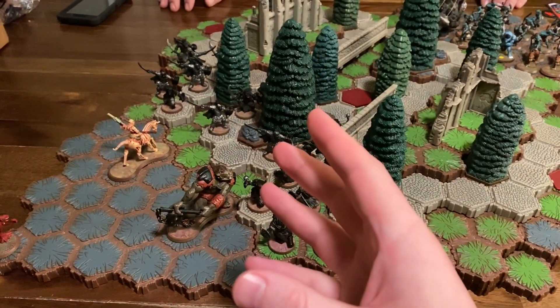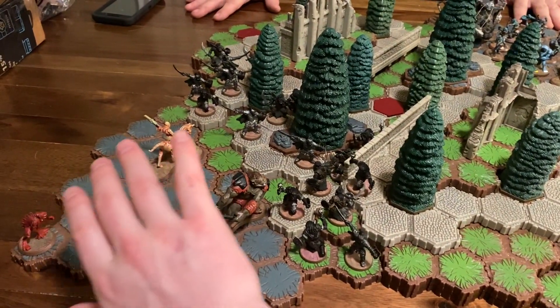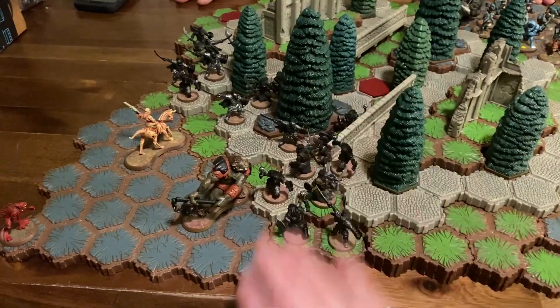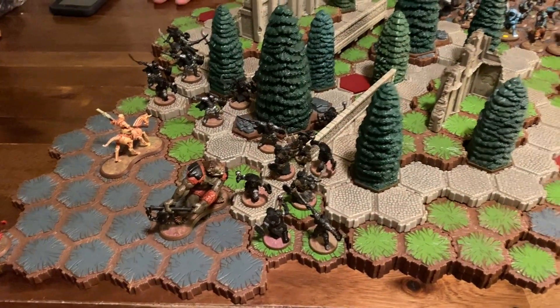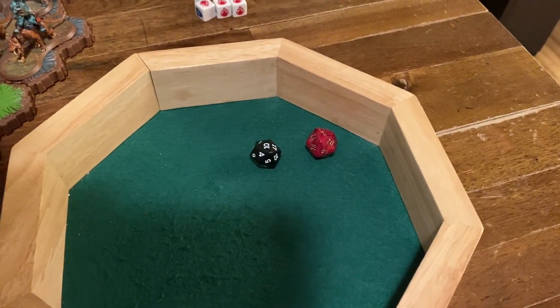For those of you who aren't familiar with the Death Chasers, I was using their Battle Rush ability to start the game by moving all of them five spaces. Now that that is done, roll for initiative. Two to ten, so you get a start.